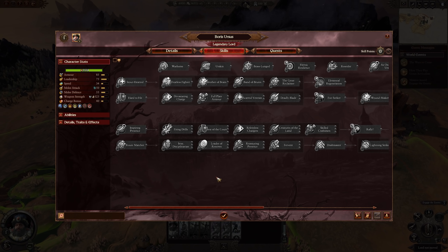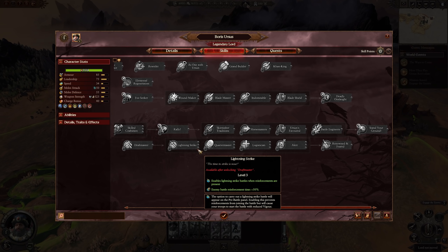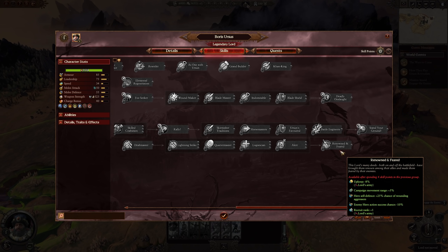His blue skill line includes Route Marcher, Control, Recruitment Cost Reduction, Attrition and Corruption Reduction, Draft Master, Recruitment Rank and Local Recruitment Capacity Increase, and Lightning Strike. In Warhammer 3, Lightning Strike either increases enemy battle reinforcement time by 50% or enables the old-school version from Warhammer 1 and 2 — cutting off reinforcements but entering battle with lower vigor. Also on the blue line: Quartermaster for upkeep, Casualty Replenishment Rate, Ambush Defense Chance, Renowned and Feared for upkeep, campaign movement, Hero Self-Defense, Hero Action Success Chance Reduction, and Recruitment Rank plus 1 for the Lord's Army.